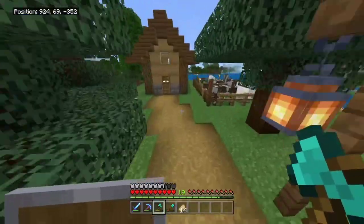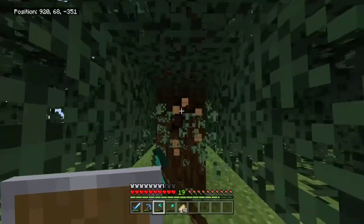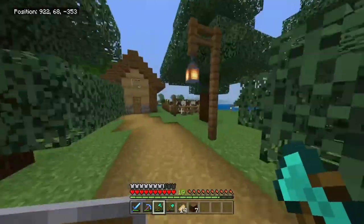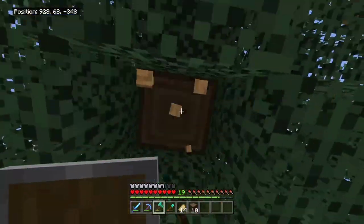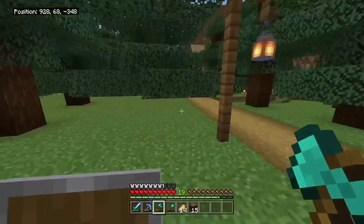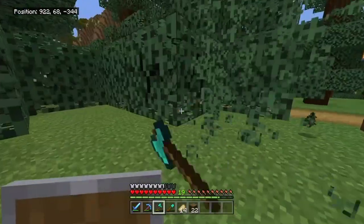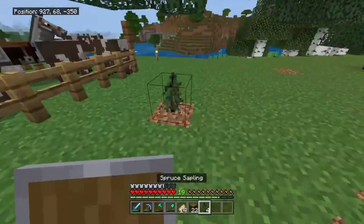I might need to get rid of some of these trees as I plan to build an animal pen, but I'll need spruce fences for what I want to build. Sadly I'll have to clear out some of my new forest — that's the problem with having a tree farm you also like for looks. Let's get some of these saplings so my trees don't go extinct, and we'll replant them.